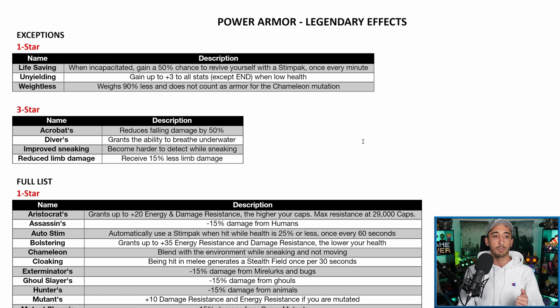What can you not roll on Legendary Power Armor? For the first star, you've got Life Saving — when incapacitated, gaining a 50% chance to revive yourself with a Stimpak once every minute. There is a Legendary perk card that does the exact same thing, so that's why it's not coming. Unyielding — gain up to plus three to all stats except Endurance when low health — is sticking purely to regular armor. And then Weightless — weighs 90% less and does not count as armor for the Chameleon mutation — is simply not coming to Power Armor.